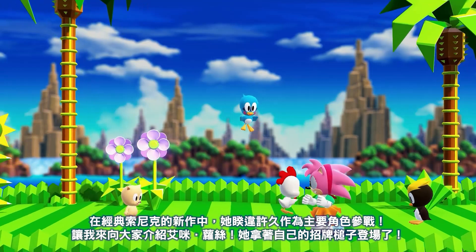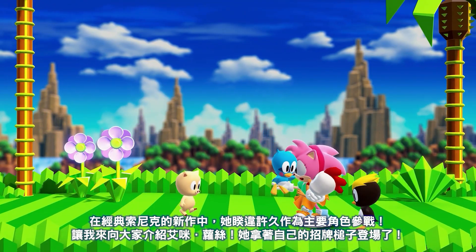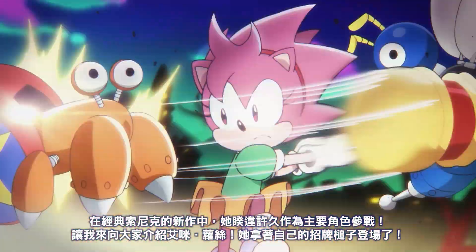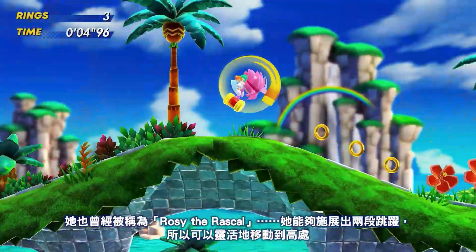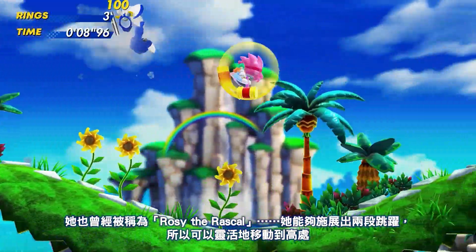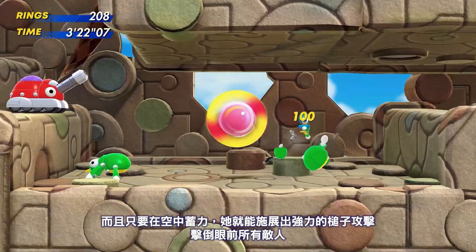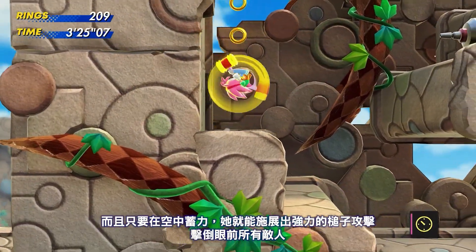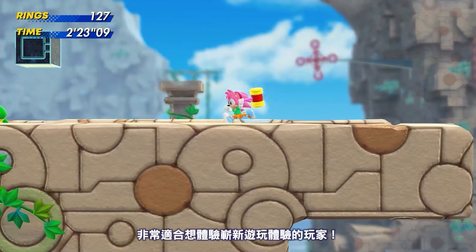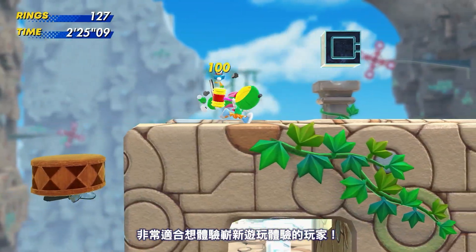Have no fear — for the first time in a new classic Sonic game, Amy Rose is here and joins the team with her iconic Pico Pico Hammer. This rosy rascal can double jump, making platforming so much easier than usual, and she can even use her powerful hammer attack after charging it in the air to smash any enemy in her path. She's perfect for players looking for a new gameplay experience.